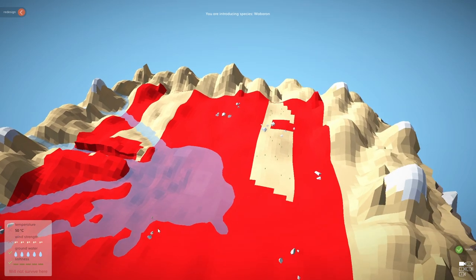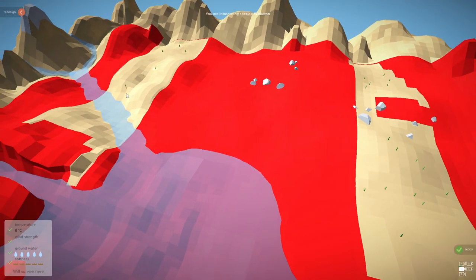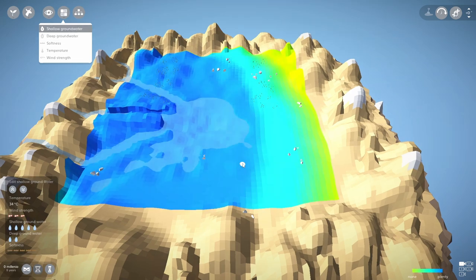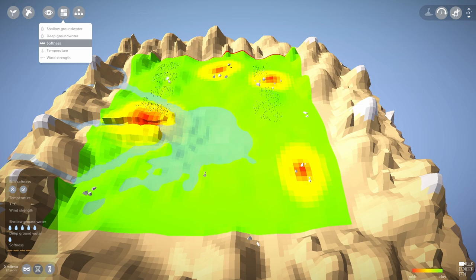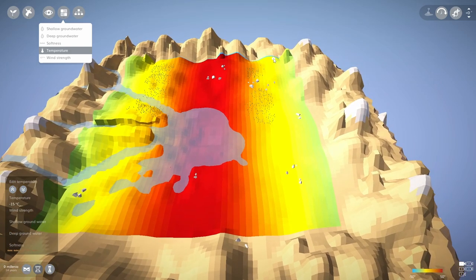Okay so first of all this is the map - I'll go through it in more detail in just a second, but for now let's plant some of these dotted around. In the groups view we can see where the shallow water is, where the deep water is - it gets deeper and deeper as it goes along. Deep ground water has pockets here and here. Softness is soft apart from these bits where it's ridiculously hard - those are meant to be mountains.